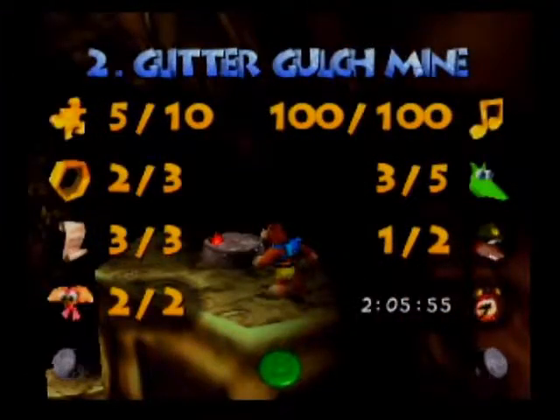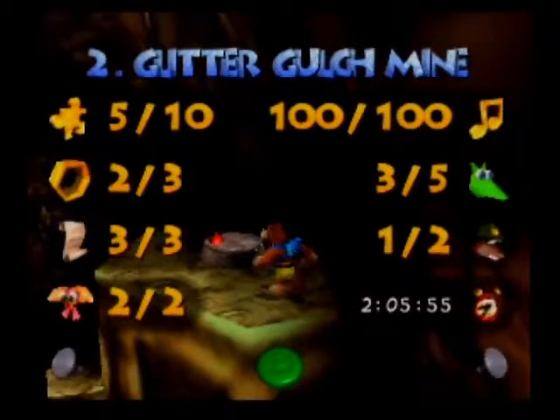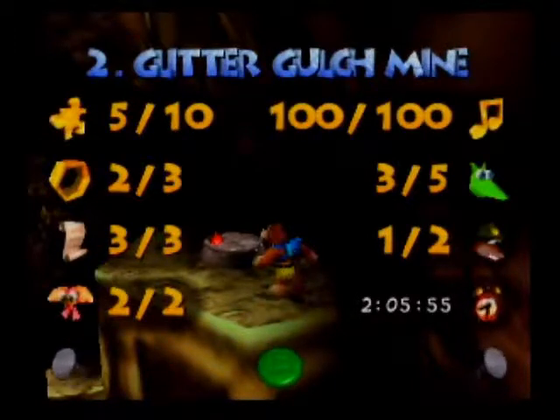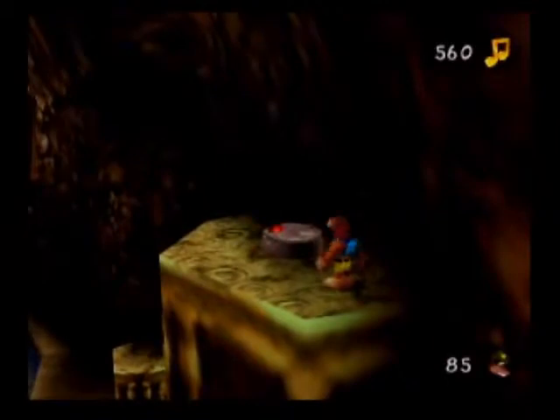Hey folks, it's The Red, and it's time to return to the Banjo-Tooie Blind Run! But before we actually return to Pterodactyl Land, I decided to do a little backtracking back to Glitter Gulch Mine, where I couldn't help but notice that I was missing a move. This seems a little unfashionable to leave behind a move, especially when I think I could get them all the first time I visit. So I decided to backtrack a bit, and sure enough, here it is!